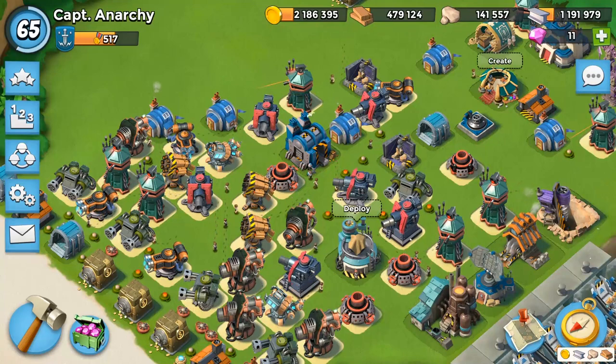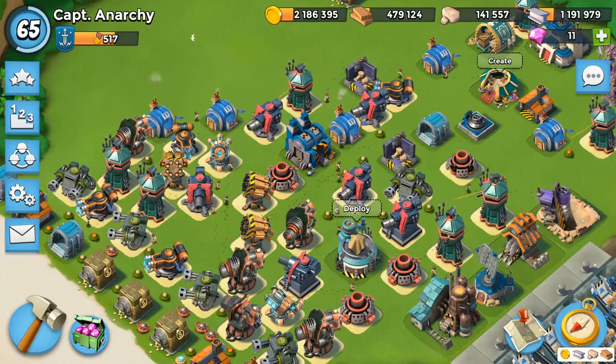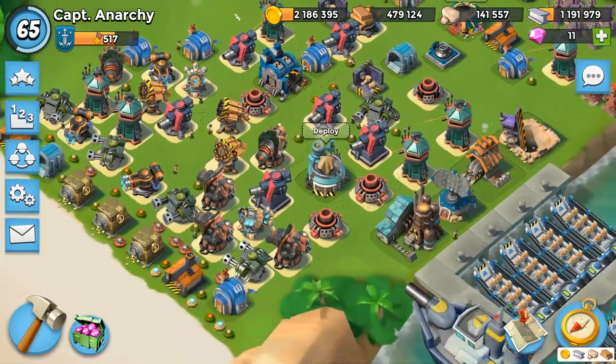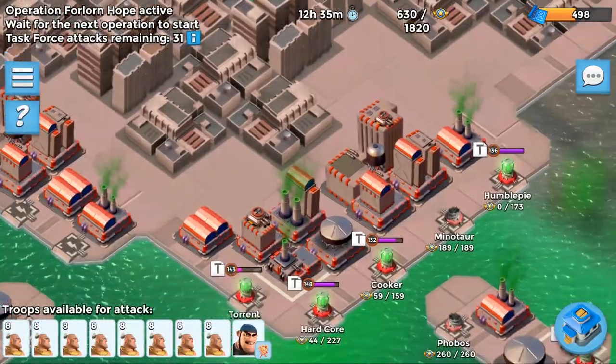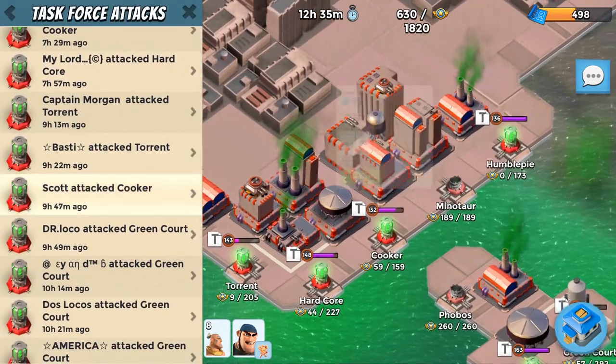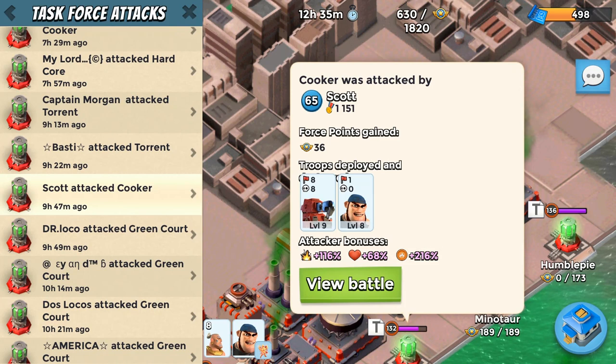Grab your popcorn, kick back and relax because it's time for some more carnage. In today's video we're going to be looking at Kuka, in particular how to take out the rockets on the ring. In this particular version we're not going to be using Zookas like you may have seen on some other channels — we're going to be focusing on how to do it with Scorchers.